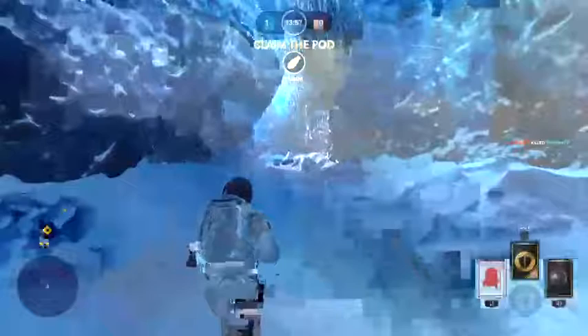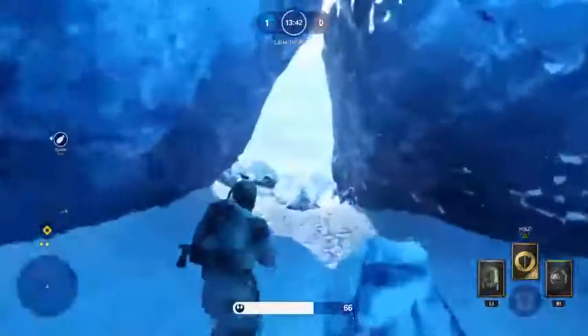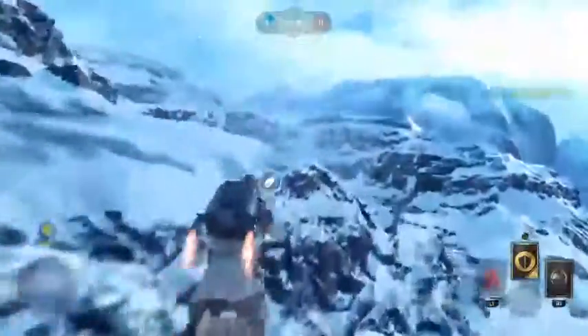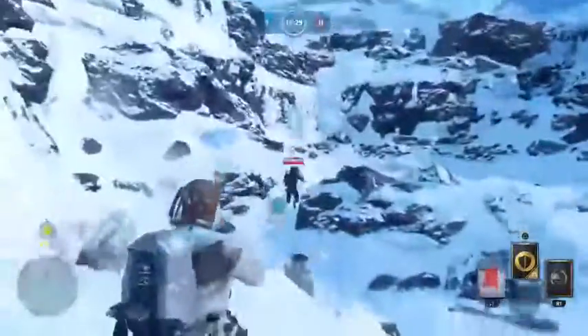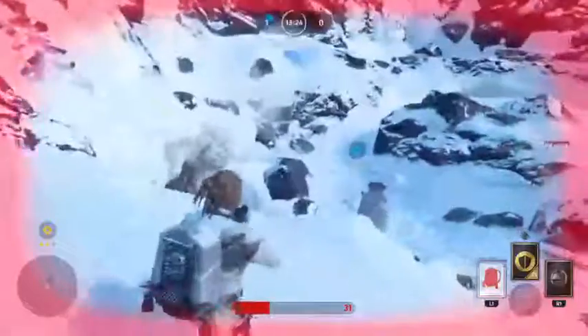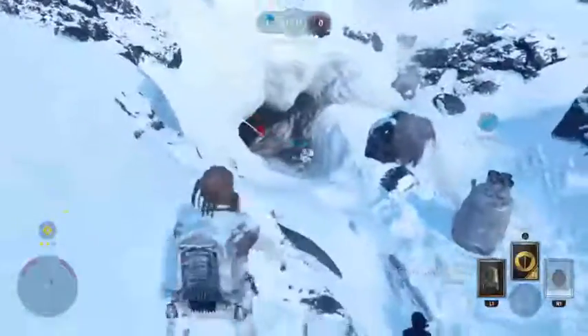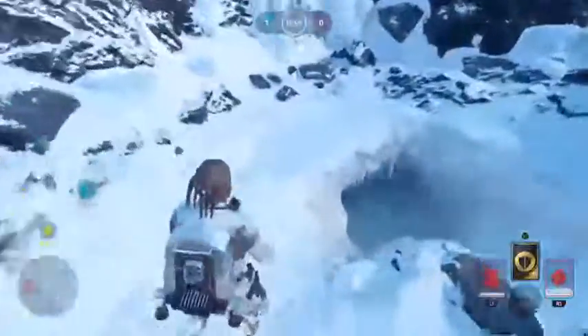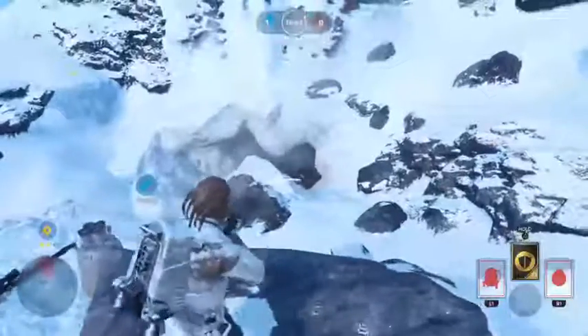Looks like they're trying to come through that little tunnel. I'm not going to go after him. We'll run around here and try to get the second pod. Good — a teammate got there first. We are in a good position right now. We're running the berserker trait, which means when we're damaged our blasts do slightly more damage, which is really useful especially in these smaller game modes.